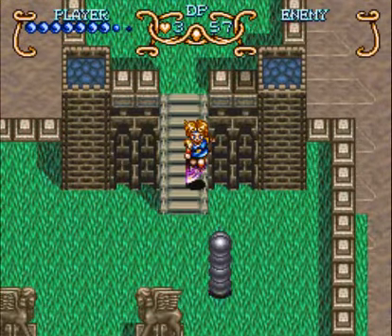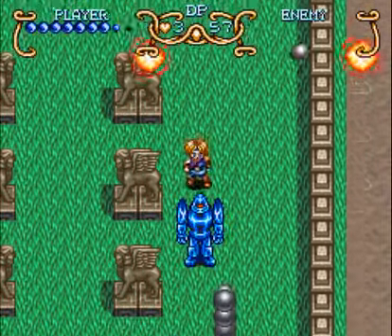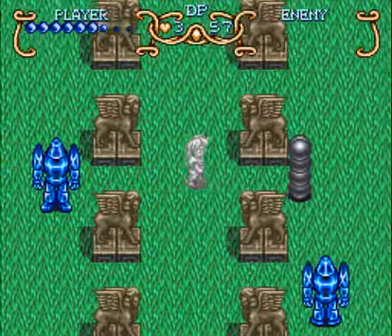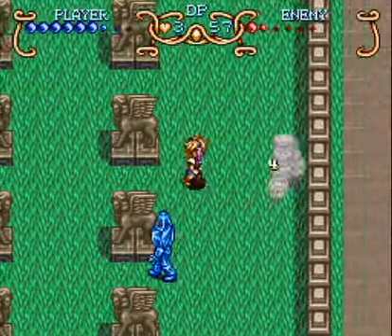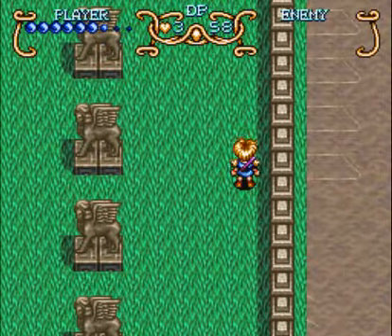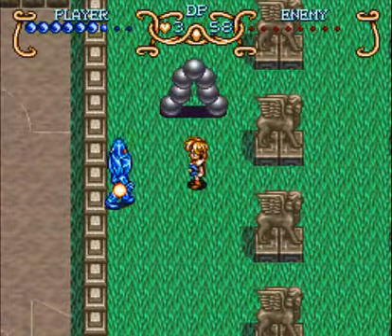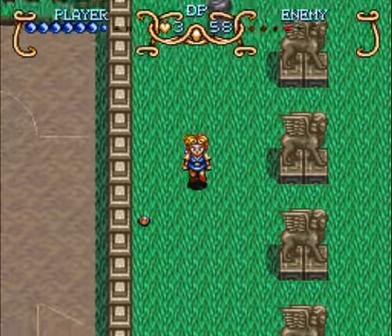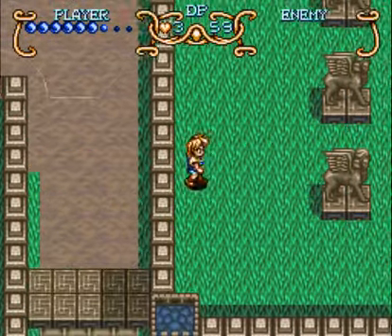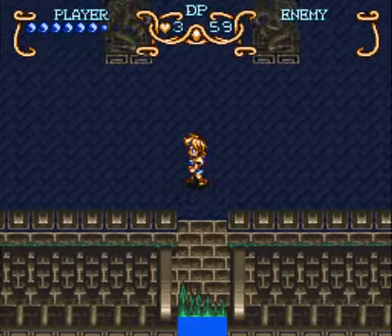Get rid of that one and we have a red jewel — yay! Not sure how many I have now. I think that's all the enemies we can get to for now. Like the NPC was saying, we can jump off a cliff and get into the underside of the world.